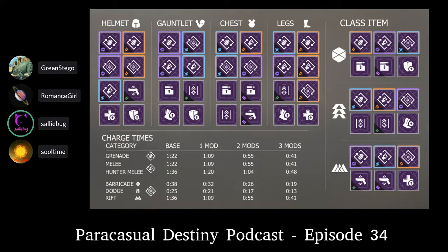So to recap: your helmet helps you look — finder and targeting. Your arms help you handle your gun — dexterity and reloader. Your chest piece provides storage, steady aim, and reserves. Your legs is where you're running over the ammo bricks — scavenger. Green Stego's mod spot — thank you so much, absolutely amazing. I'm looking at mods and I want to go play now and put some mods on.